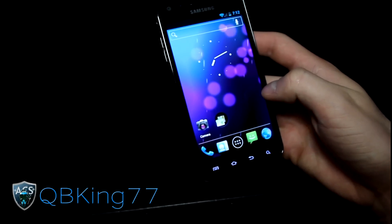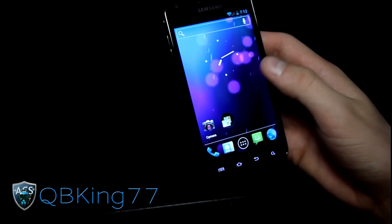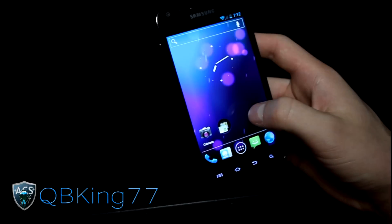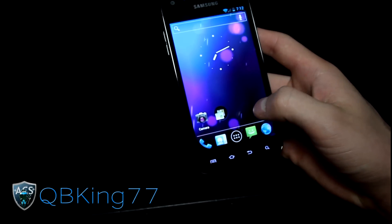Things that work: SMS, calls, picture messaging — everything works. Wi-Fi works, 4G works, 3G works. So everything works except GPS, which as I said, might potentially not work.